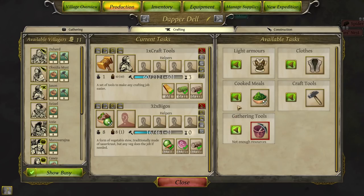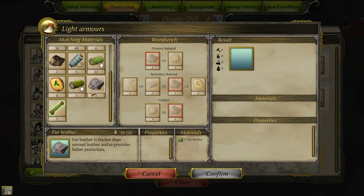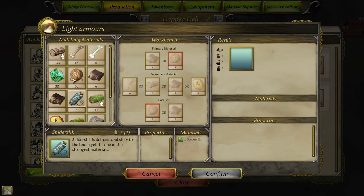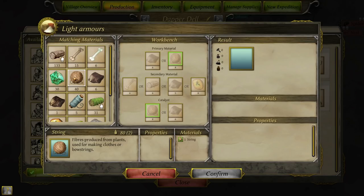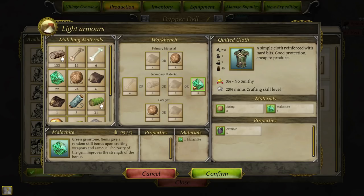You can build a building eventually that will let you make herbs. At that point, sure, you can start using herbs as a food source. But until then, I firmly urge you — don't do that. We could use monster bone and a bit of yarn to get an armor of seven — not bad. Now, gems give random skill bonuses upon crafting weapons and armor. The rate of the gem increases the strength of the bonus. With malachite, we don't know what random thing it would give — it's completely random. You could end up with a medic skill. Sometimes worth doing it, but often you're sacrificing something for it.